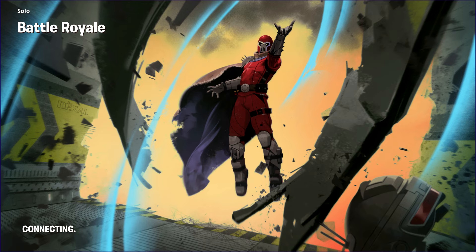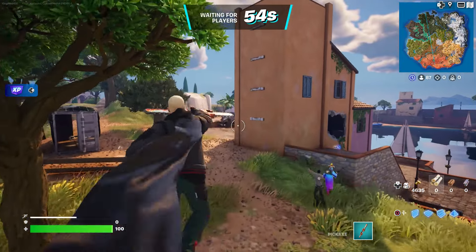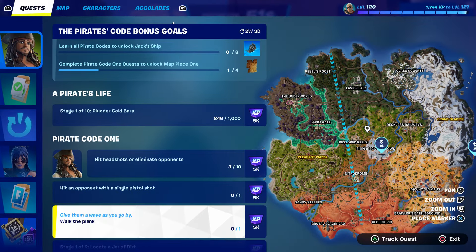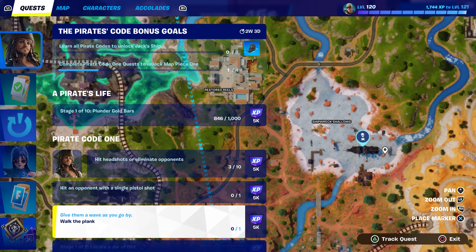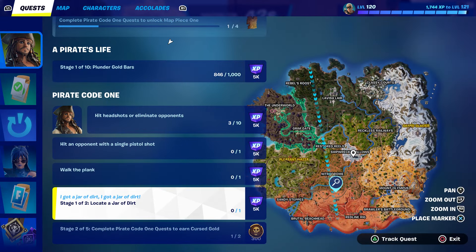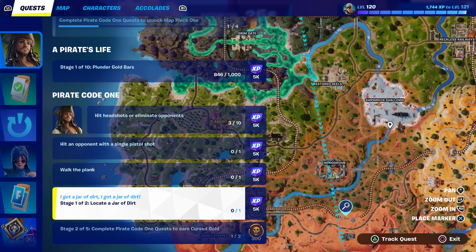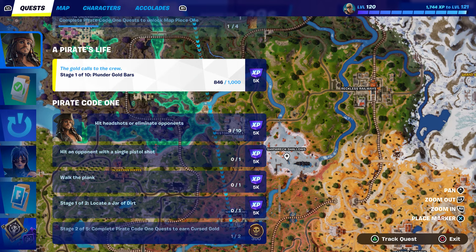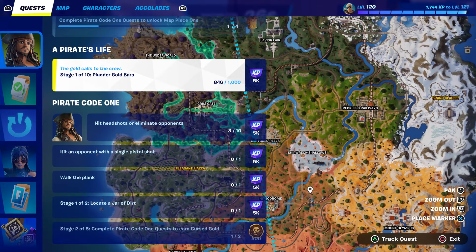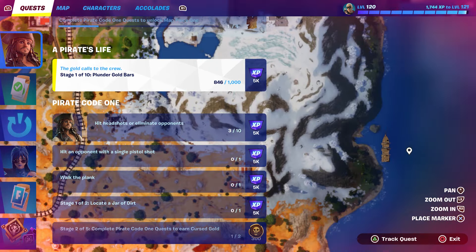I want to show you some of the challenges you guys need to complete in Fortnite. I'm going to show you the ones that some people are confused about. First is 'Walk the Planks,' which is right here in this location. Also, 'Locate a Jar of Dirt,' which is going to be in this location right here. And for anybody that doesn't know, there's also 'Plunder Gold Bars' - to find that you'll go to any of the pirate boats.